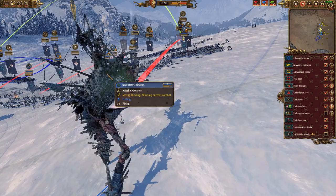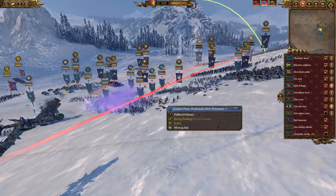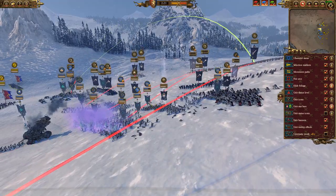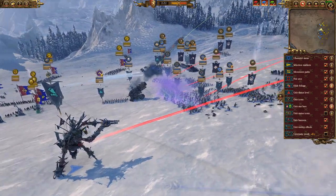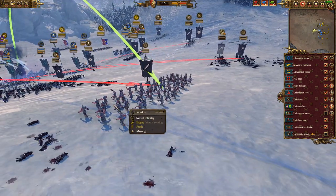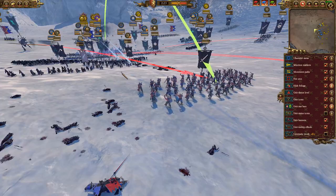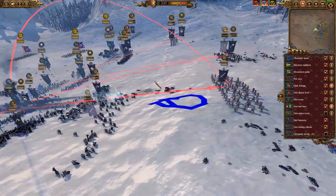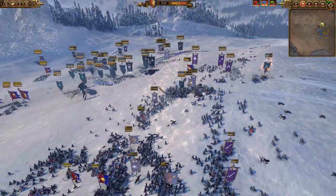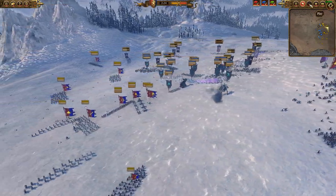The Necroflex Colossus has a very low arc of fire, which is surprising considering how big it is. Up until recently it hadn't been able to shoot any units — only now, just as the Forsaken have crested the hill, has it been able to shoot. Up until this point it was just firing all of its ammunition into the hill, which was a really unfortunate loss in terms of damage potential.